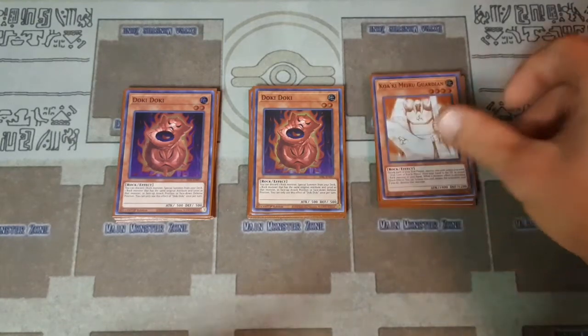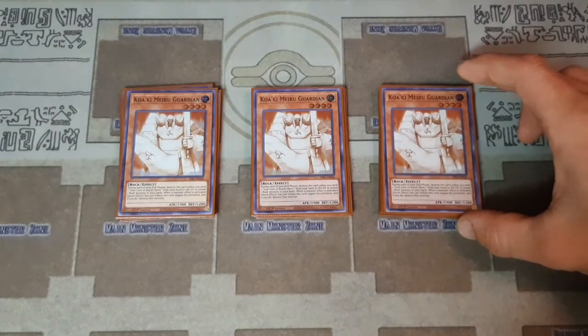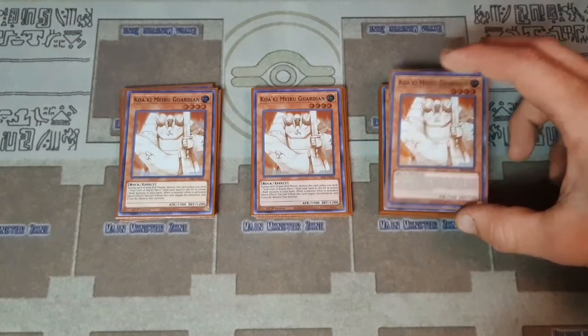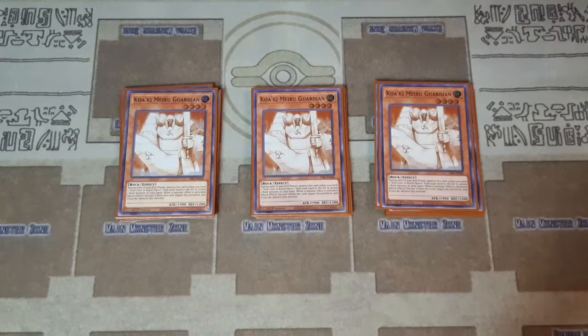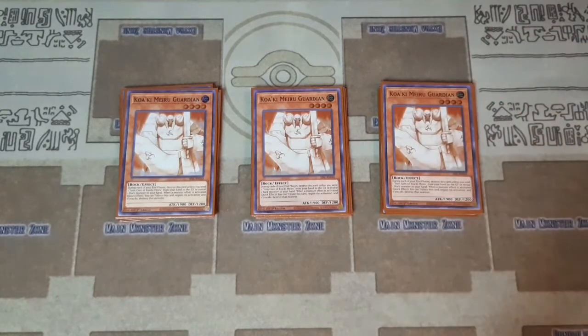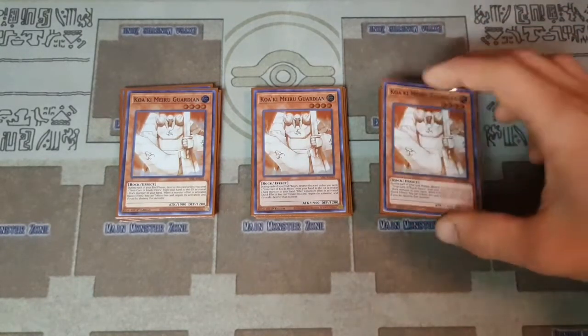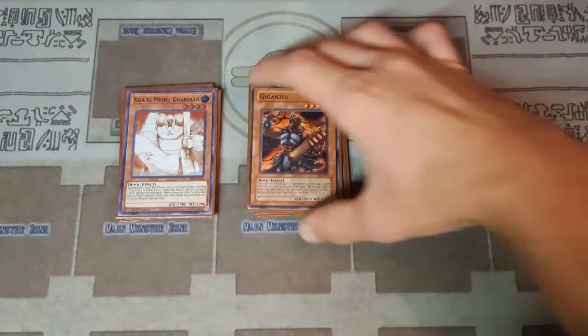Three copies of Koaki Meru Guardian: while he's on the field, if your opponent activates a monster effect you can tribute him to negate it, which helps defend against Nibiru. The only maintenance cost is revealing a rock monster from your hand during your end phase or he's destroyed — not a big deal since almost everything in this deck is a rock monster. One copy of Koaki Meru Overload, a similar negate: if your opponent would summon a monster you can tribute it to negate. Together these two function like a free Solemn Strike.